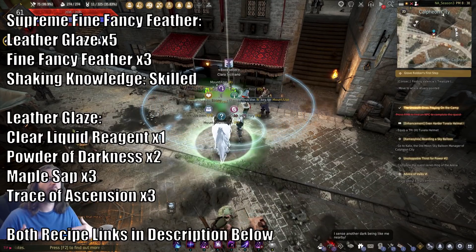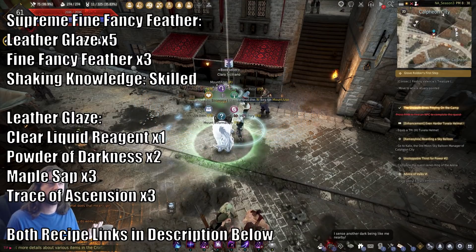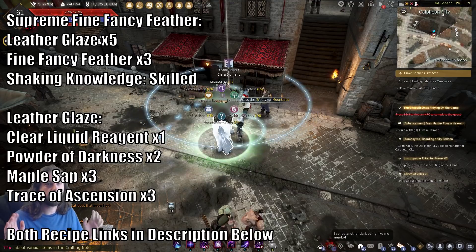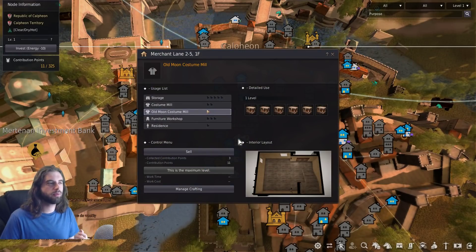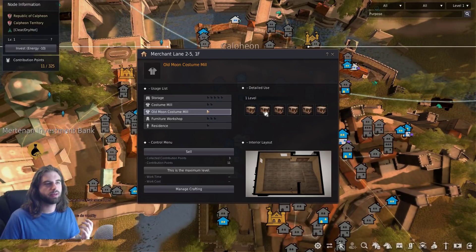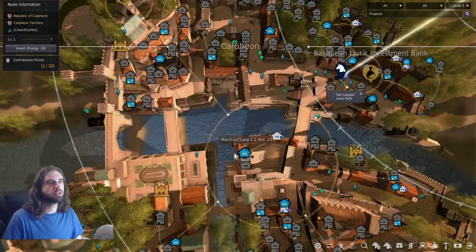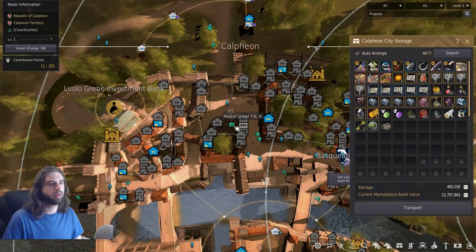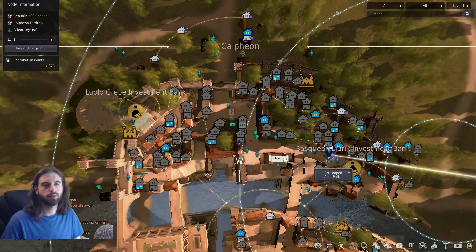All of that should have been popping up on your screen — feel free to pause the video and read through it at any time. If you need info on how to do alchemy in general, I have a full guide about alchemy on the channel already. Once you are done grinding and gathering all the different materials to make the Old Costume Mill Carlstein outfit, all you need to do is assign a worker and put all of the items in your Calpheon storage. Set the worker to go craft the costume and you will be good to go.